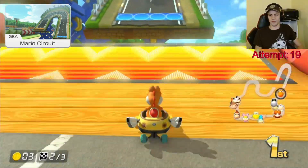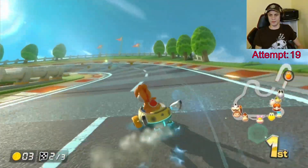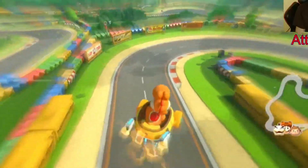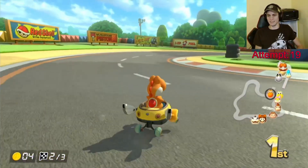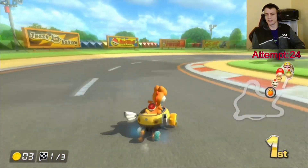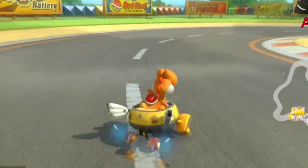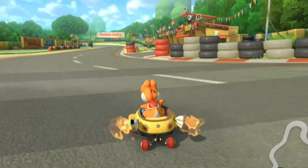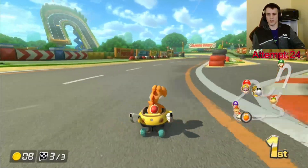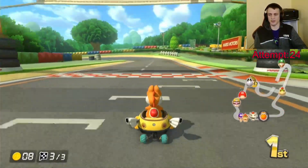Next is Mario Circuit from the Game Boy Advance. The only strange section of the course is the anti-gravity U-turn, more specifically the ramp off of it. There's not much room once you hit the ground, so your best bet is to start your drift in the air. This will have you start drifting as soon as you land, and makes getting around the corner much easier. Also, the detour before the finish line is never worth it — it needs a dash panel to be the same speed as a straight line.